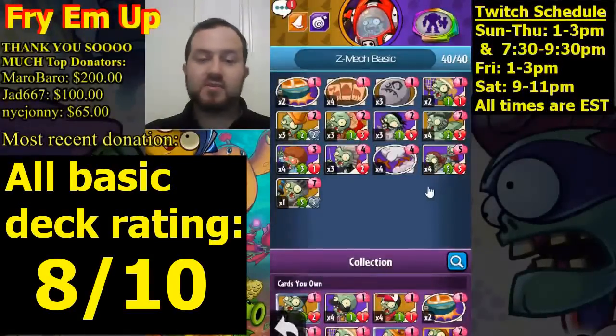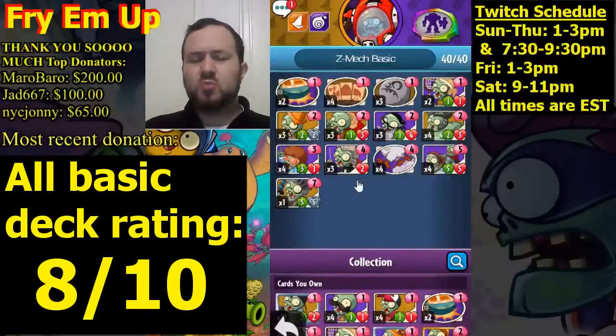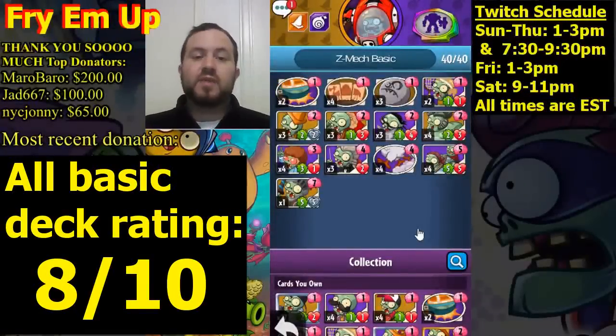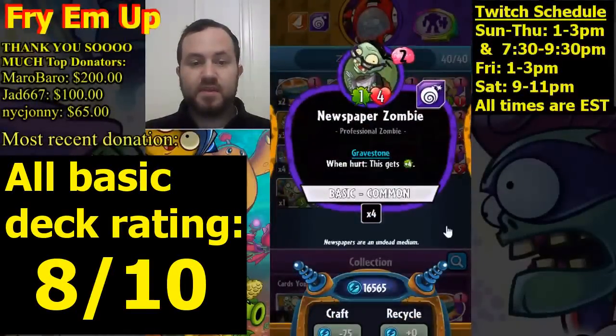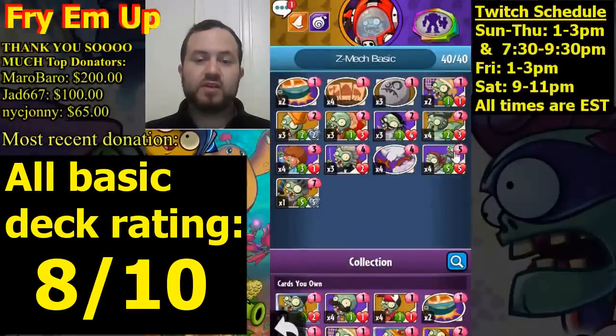Orchestra Conductor increases the attack of all your creatures, so the more creatures you have on the board, the better Orchestra Conductor will be. Running three copies of Newspaper Zombie — when it's hurt it gets plus four attack, so play it against an opponent's creature as much as you can. We're running four copies of Sumo Wrestler — great stats two attack, three health. When it pops out of the gravestone you move a plant, trying to move it to an unfavorable matchup for your opponent. It's a really great card.